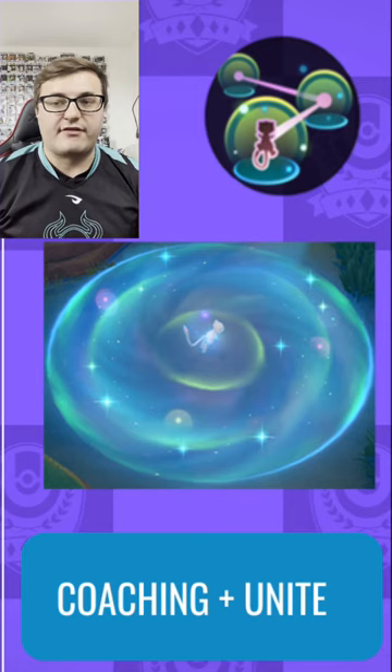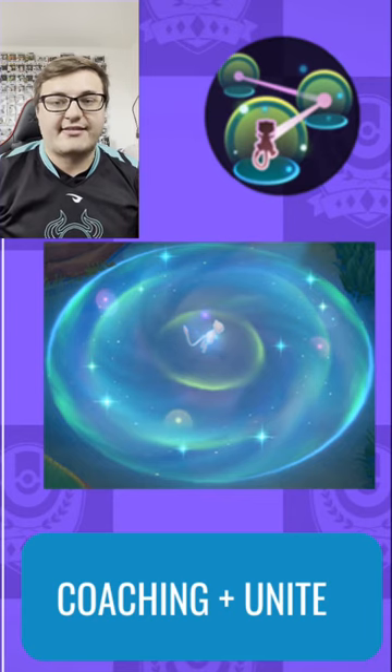Mew's Unite creates a field at its current location, which makes it invincible. Mew and allies in the field enter stealth, and then the move deals damage after a short amount of time. Thanks for watching, catch you next time.